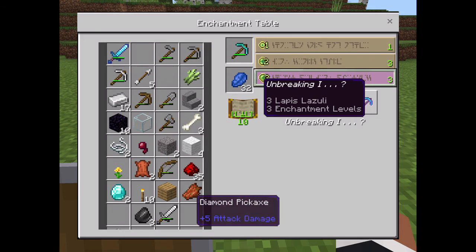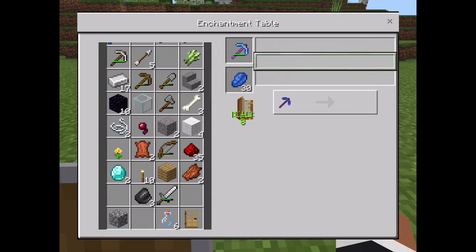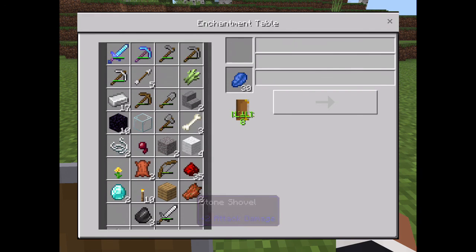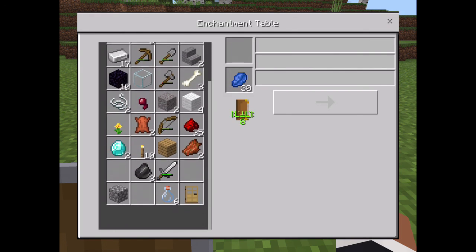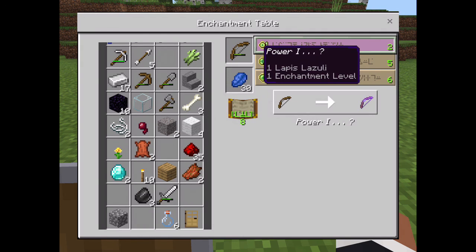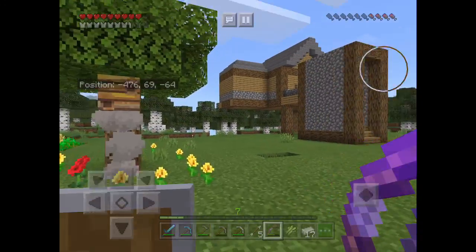I'm getting Smite 1 and Knockback 2. Let's try efficiency — I might get Efficiency 1. I hope I get other enchantments on it too. Just Efficiency 1. That's still a good enchantment on my pickaxe. Let's go with my bow. Power 1 is probably good, I'll go with Power 1. And we've got enchanted stuff — nice!